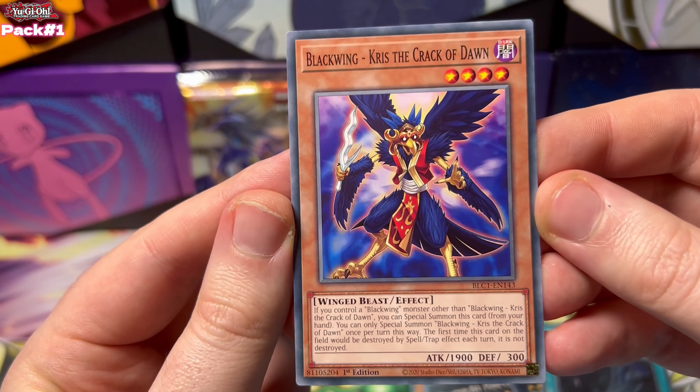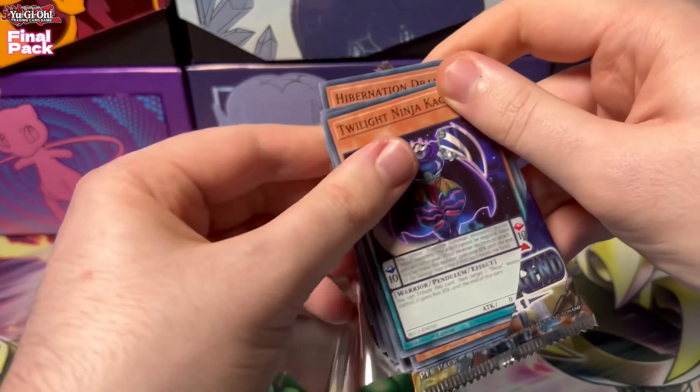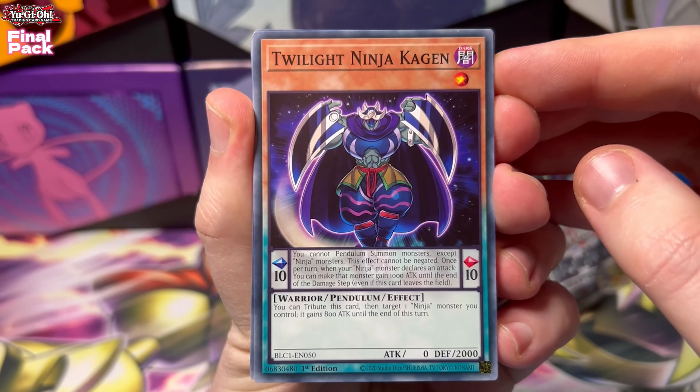The final pack of Battles of Legend Chapter One. Wow, what a start to this birthday opening - Cosmic Stars! I didn't realize how much I missed opening Yu-Gi-Oh on the channel. Let's hope this pack's gonna have something just as epic as that one did. So much nostalgia, but also a mix of some epic cards. There were some nice meta staples there as well.